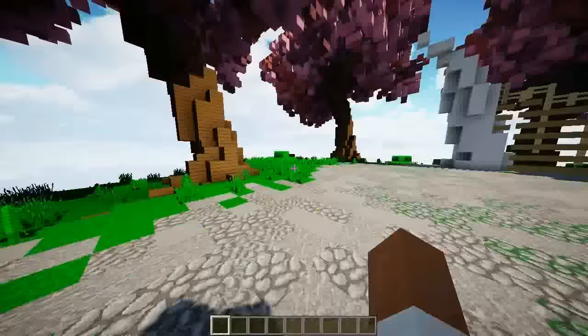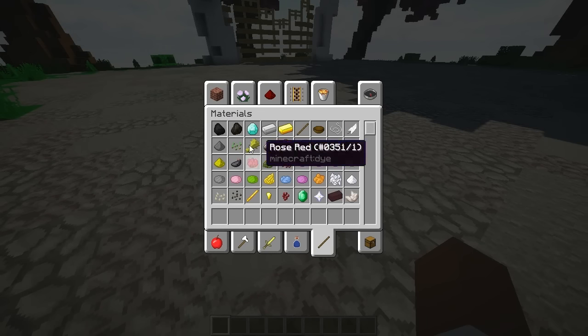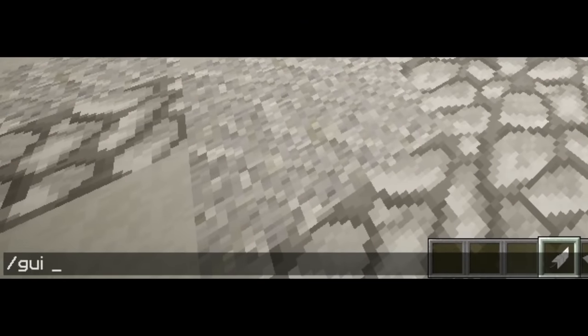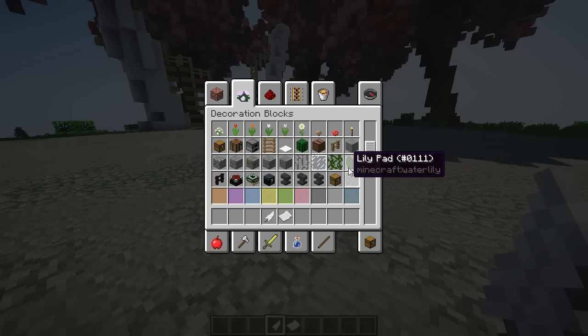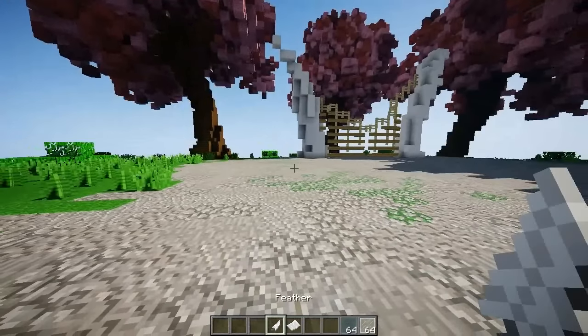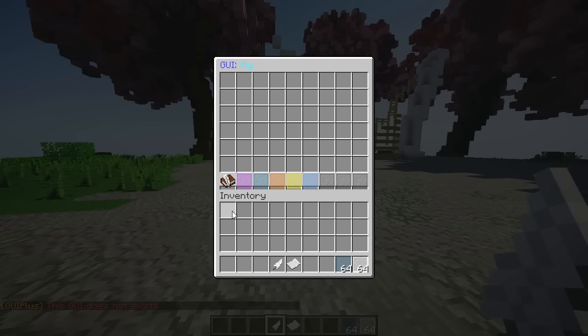GUI Plus is so simple. I'm going to create a fly GUI — pretty much every time I join the server I'm going to use fly. I'm going to go ahead and do `gui create` and name it `fly`. It's been created. Now I do have to remove my texture pack because it has a transparent background for the GUI. What I'm also going to do is add some glass, because not every single item in the GUI has to be clickable. So I'll do `gui edit fly` — and here it is, simple as that.